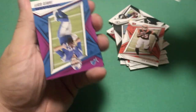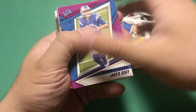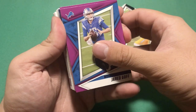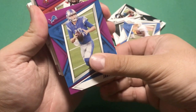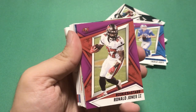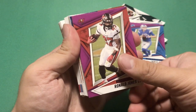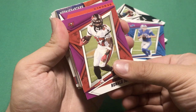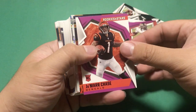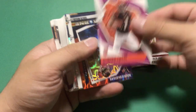That looks like TJ Hockenson - oh man, I was really wrong. It's Jared Goff. I don't know why I thought that was TJ Hockenson. Jared Goff purple parallel. Our next purple parallel is going to be Ronald Jones the Second. And then one more purple - Bengals - oh, Jamar Chase! Sweet. Jamar Chase, one of those top guys, definitely the top receiver.